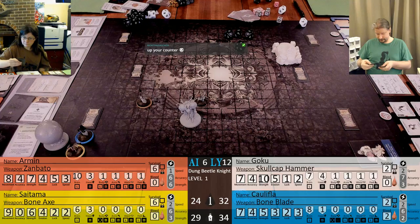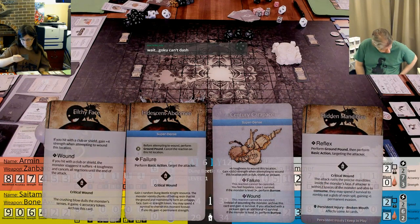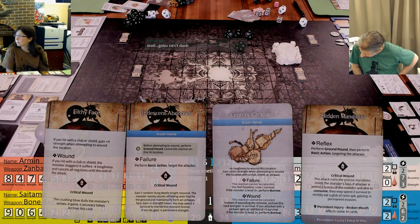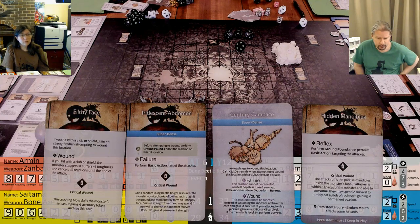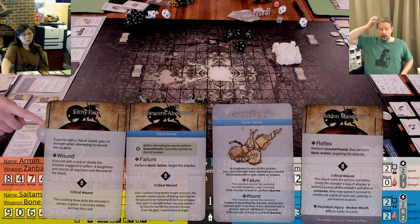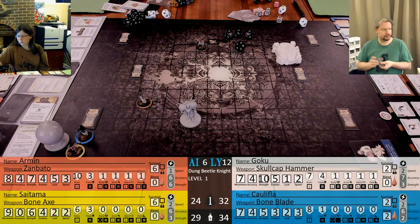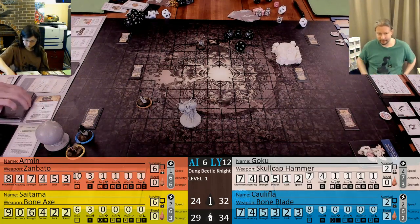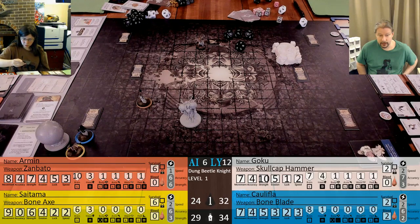No trap. When you hit with a club or shield, the monster suffers negative force toughness and cancels all reactions until end of attack. Goku can't dash - he dashed during the monster's turn. Hidden Mandibles - it is a persistent injury. Then we should hit with the axe.